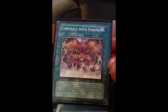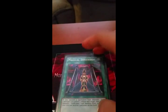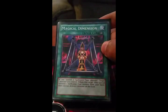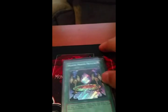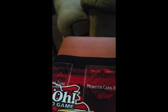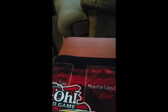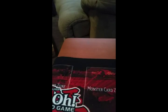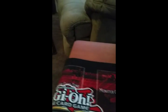With that — Contract with Exodia. Magical dimension. And black magic ritual. And that's it. That was the one I wanted to discuss.